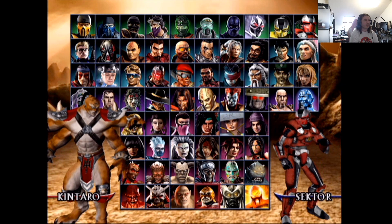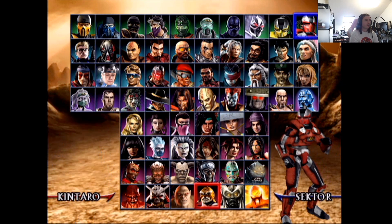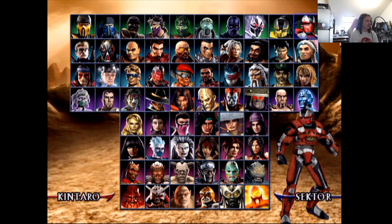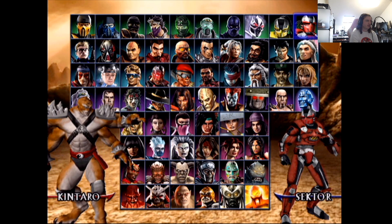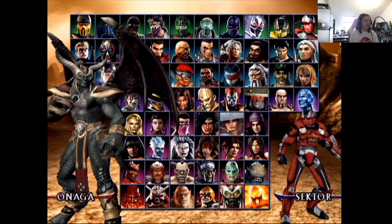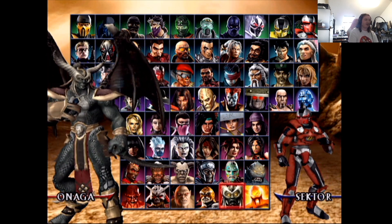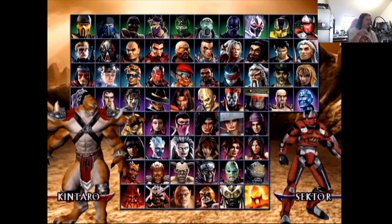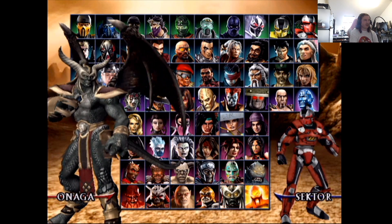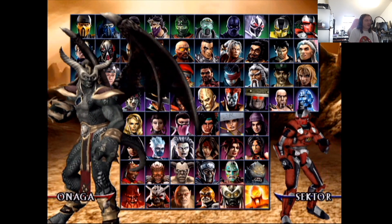Kintaro's main design is a ten out of ten — I think he looks amazing. His other form without the hair is too try-hard — not a fan of that. Onaga — not a character anyone cares about. He's a boss character. Kintaro I'd like to see come back as a character or cameo. Onaga's design is not bad but it's a four or five — and again, great as a cameo.